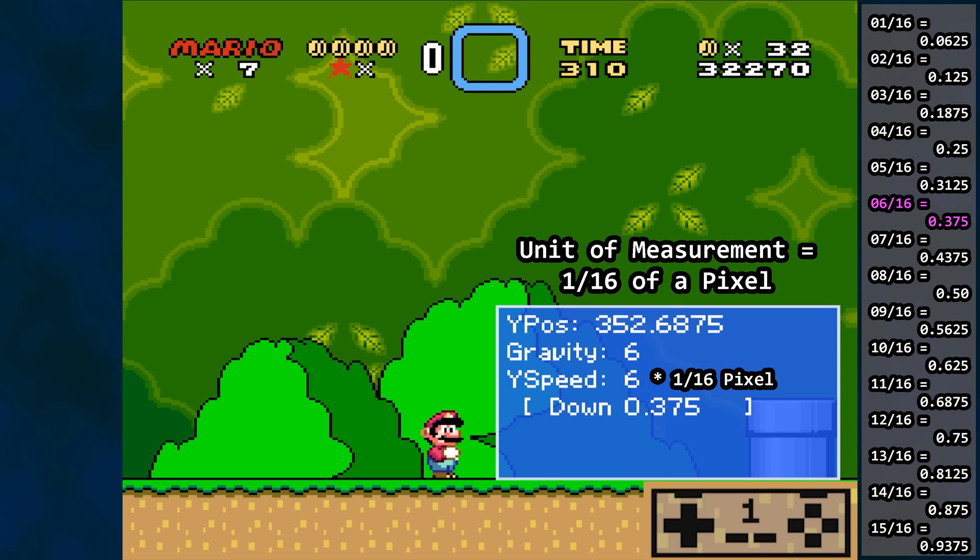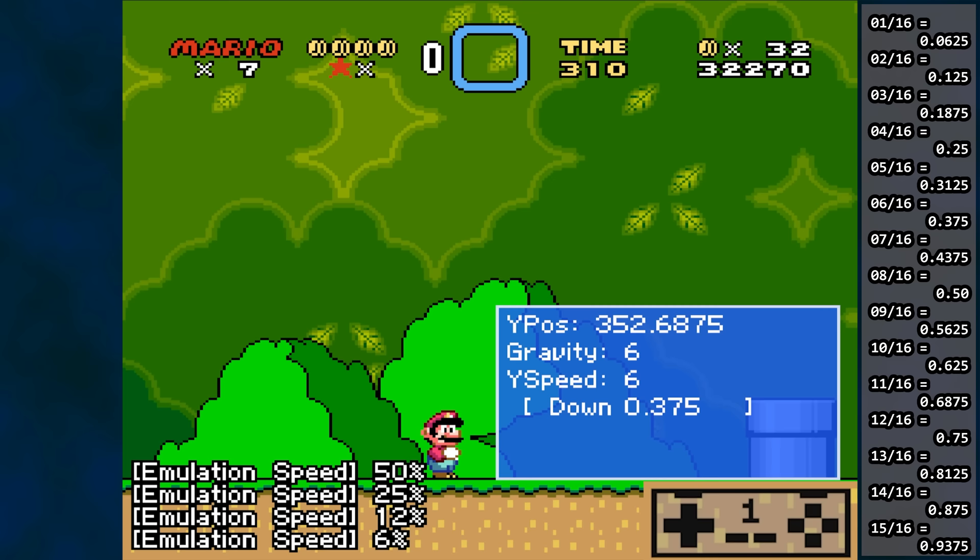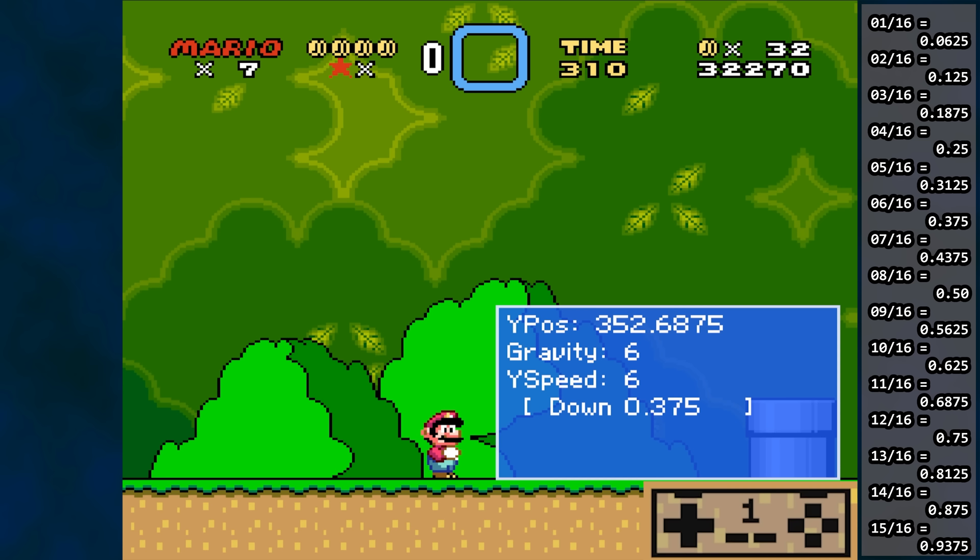In fact, there is a fixed-point value in RAM for pixel fractions, or subpixels, for Mario's Y position that has this 0.375 pixels applied to it each frame. If we slow down execution, you can see that the value increases by that amount with each frame. When the decimal rolls high enough to move Mario's Y position integer to 353 pixels, which would put him in the ground, the game logic ejects him from the tile below. It says: don't increase to 353 pixels, stay at 352, because Mario is already on the ground.